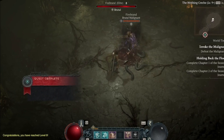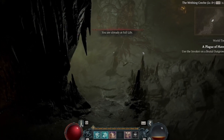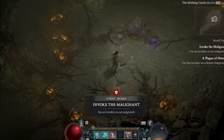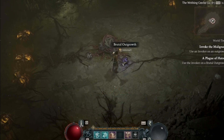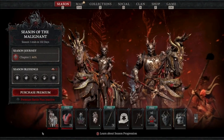If you defeat this malignant elite — the stronger version — a caged heart will drop, and it's used like a gem that's socketed into gear for stronger builds. It goes into your rings or your amulet slot, which will have what's called vicious malignant slots. You put the caged hearts into those vicious malignant slots and they do different abilities based on what a jewel would do, but with different effects.